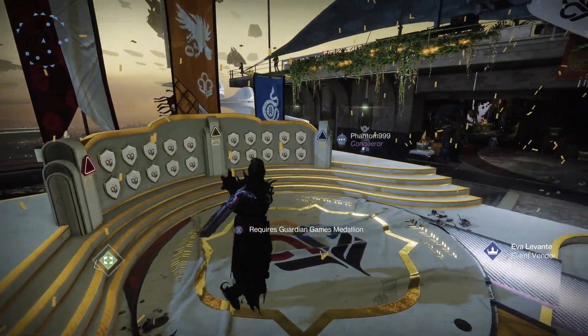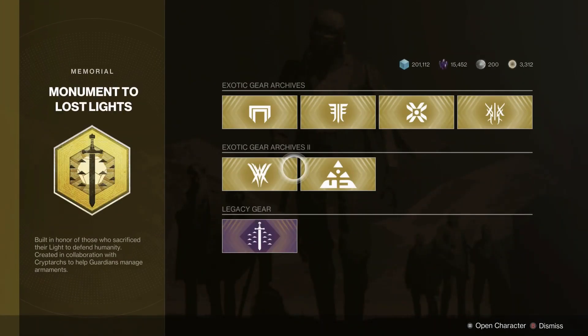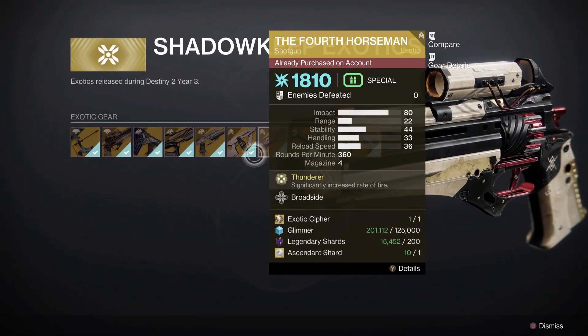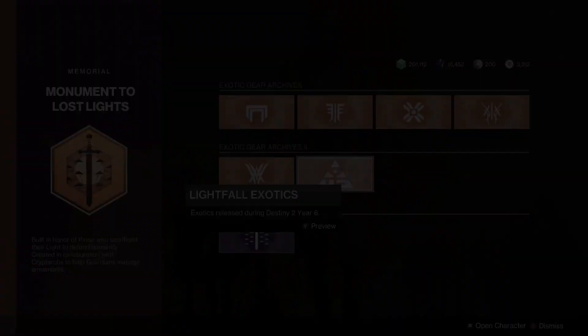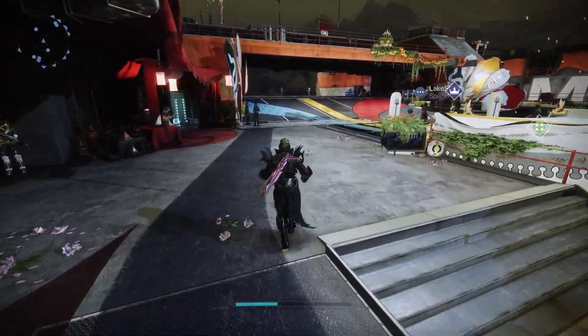The Heir Apparent is only available right now during Guardian Games. In case you don't know whether you'll be able to get it elsewhere — it was available initially during Year 3 and during Season of the Worthy — it is not in the exotic archives anywhere. So if you want to get your hands on Heir Apparent, this is the only time in Destiny that you can.